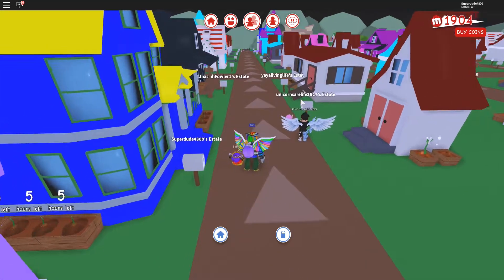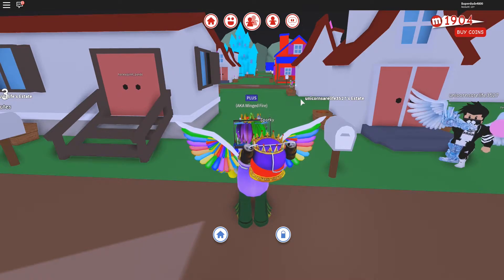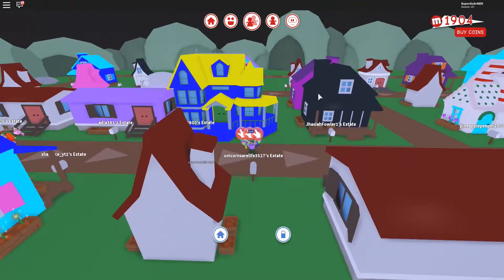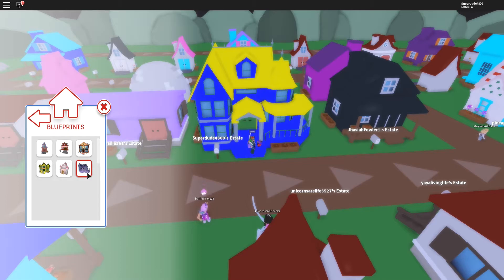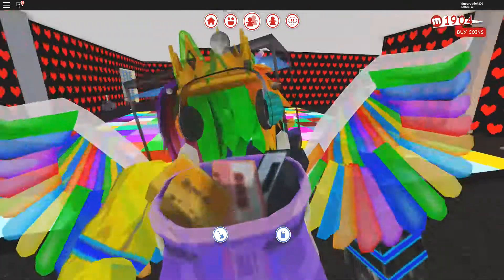And finally, we have my house at Meep City! Now, I don't know if I can show you guys it, but back in the Halloween special video of Meep City, that house was a castle. But I've recently upgraded to this — I forget what the name of this blueprint is, and it's not important. What's important is that it's the biggest house on the inside in the game.